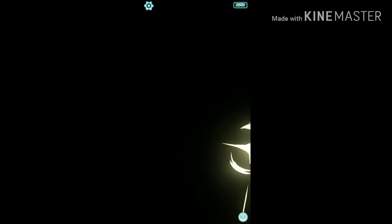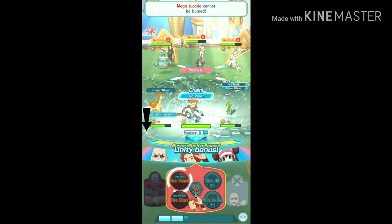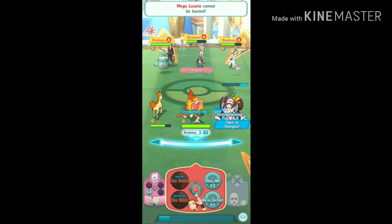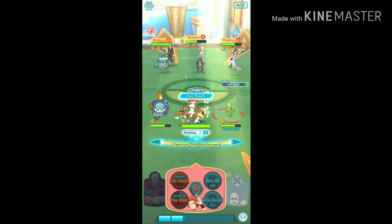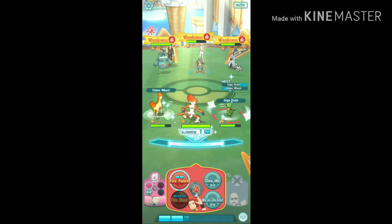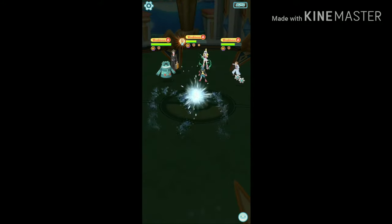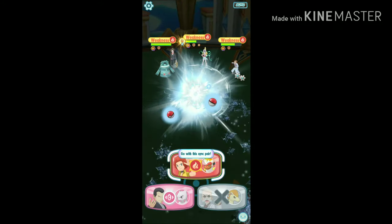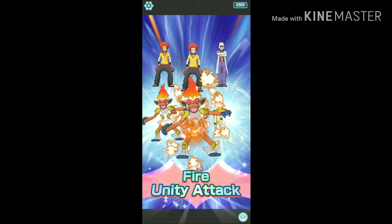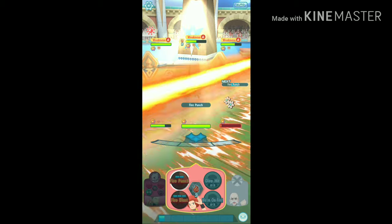I'm trying to get the unity attack as soon as possible with the help of the 'Strengthen Me' move to fill out my empty move gauge, then attacking with the Fire Punch move to get the super effective unity bonus.